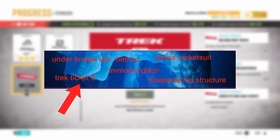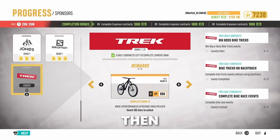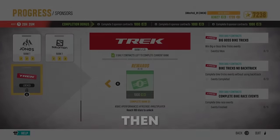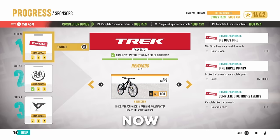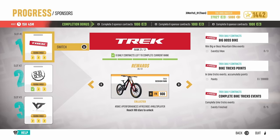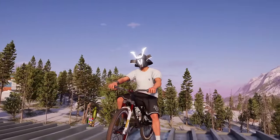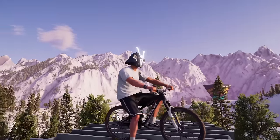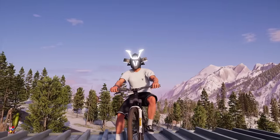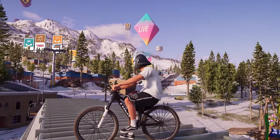Trek Ticket S: when the Trek Sponsor came out, there were two identical slopestyle bikes in different tiers of the sponsor. They fixed it after some time, and now there's a different freeride bike in the last tier. So now the only people that have the second removed slopestyle bike are the ones that completed the sponsor before it was changed, or the people who got it in a burger box. Also, now the two bikes are a bit different.